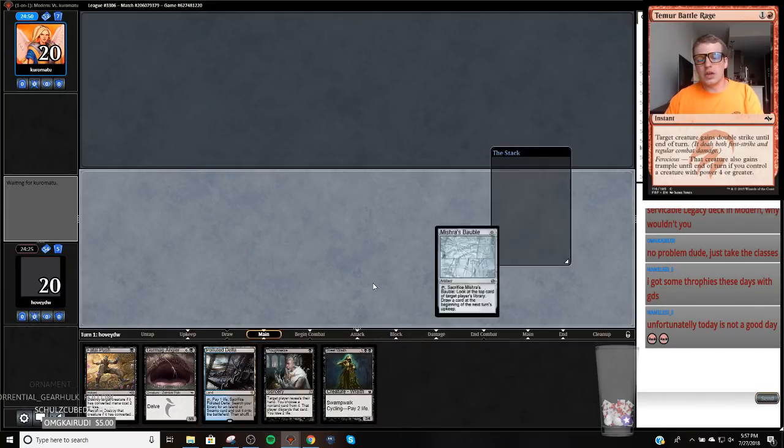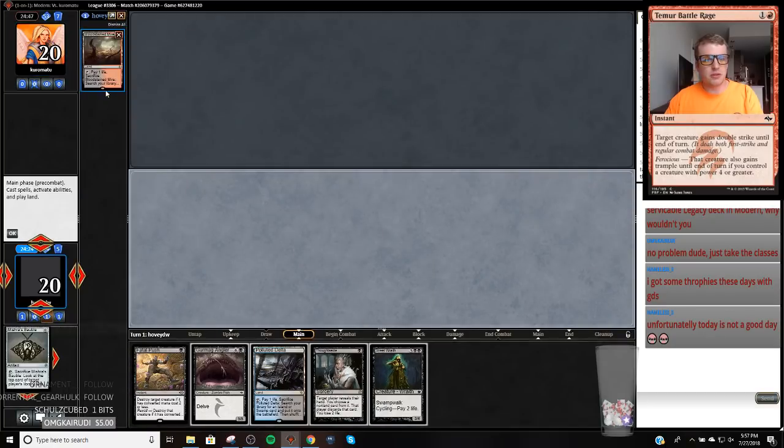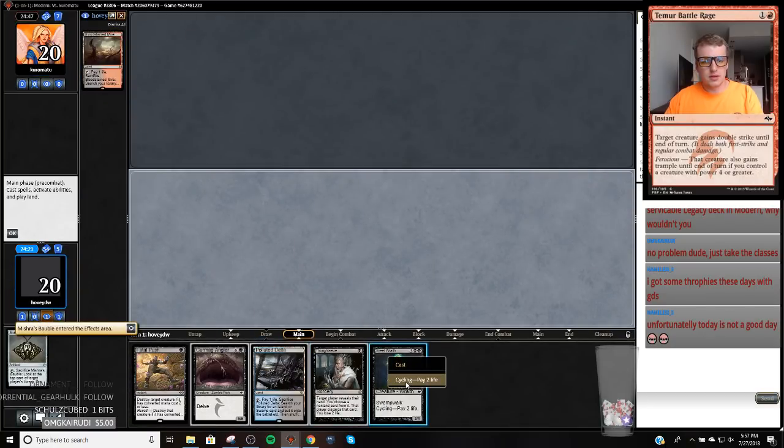Today's not a good day — you drew bad and just got ran over in our matchup. Which, that's the Death's Shadow mirrors. Death's Shadow mirrors are just not fun — the cards that matter are Thoughtseize, Snapcaster Mage, and Gurmag Angler, and depending on your deck build, also Death's Shadow.